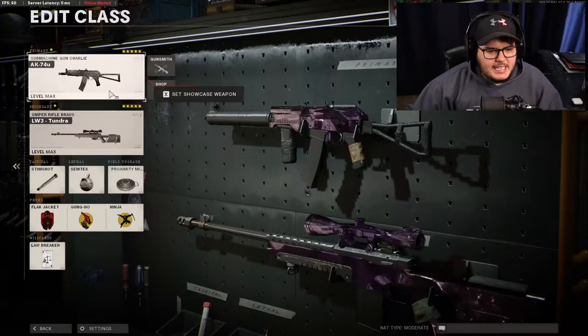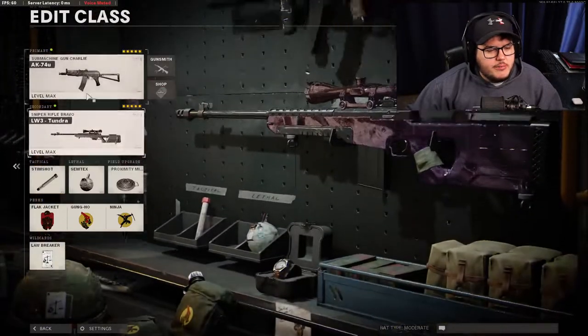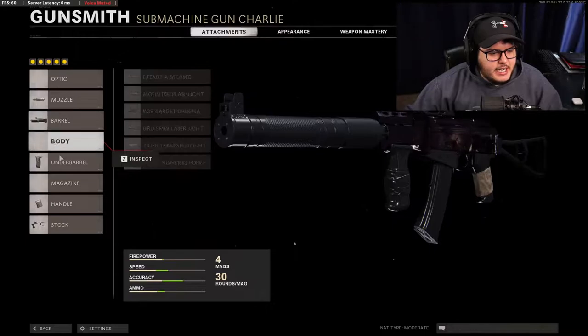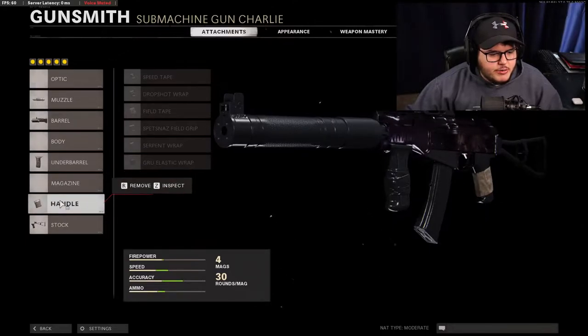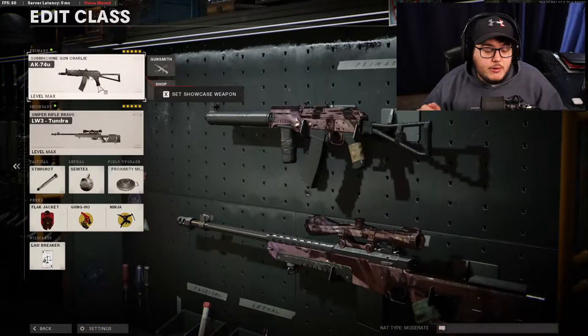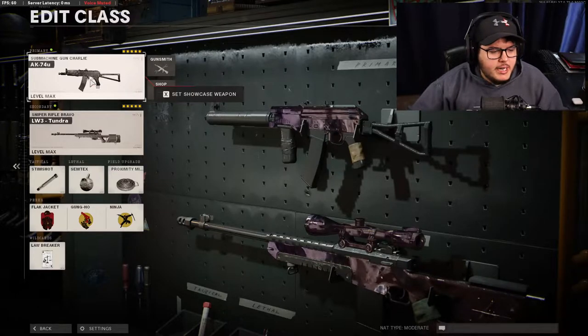We have the AK-74u. You can basically run any attachments, but what I'm running: the GRU suppressor, the Task Force barrel, the Spetsnaz grip, the GRU elastic wrap, and the skeletal stock. That seems to be the most silent and straight-shooting AK-74u for me.